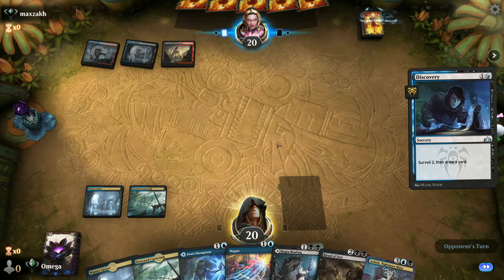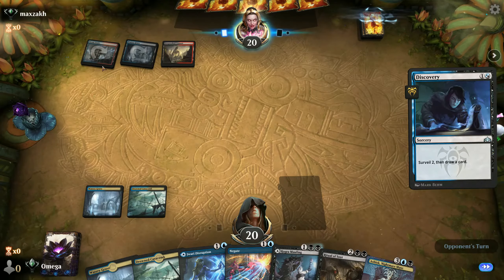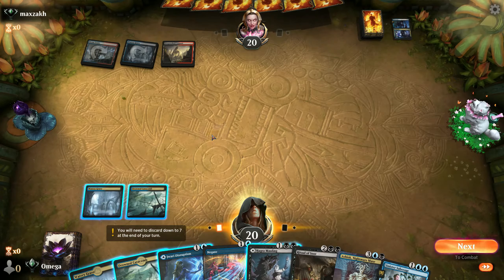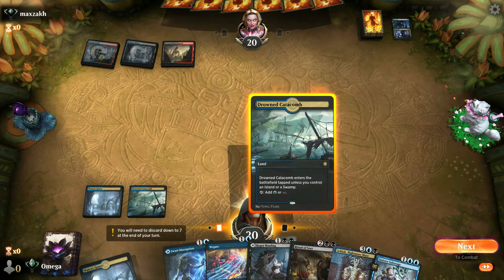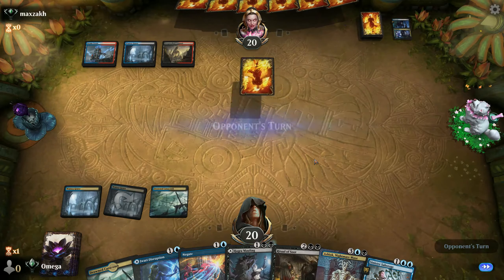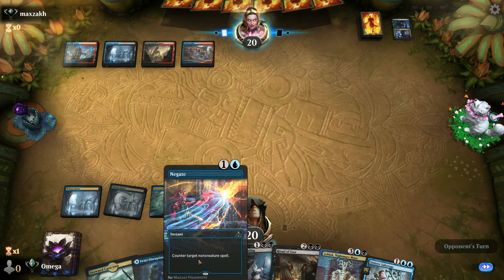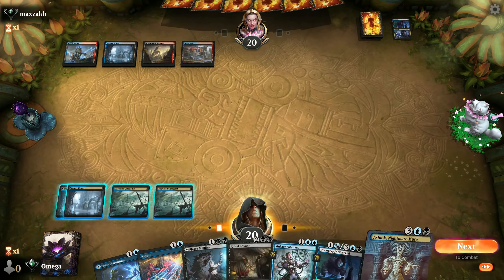Discovery is fine for us. Generally turn four is the big play for this deck - probably some Bolas and on turn five usually another Bolas, so we'll hold this because it will be useful later. I expect a four-mana creature, so we'll actually bait it - this way the enemy might think we don't have any counter spell and the only thing we played is a three-mana creature. It didn't work but I think it was a good try.